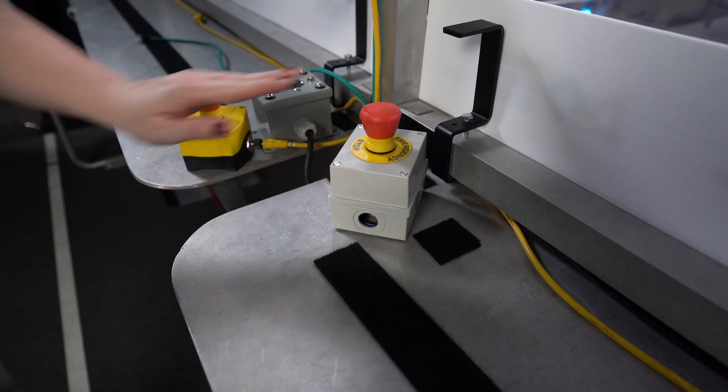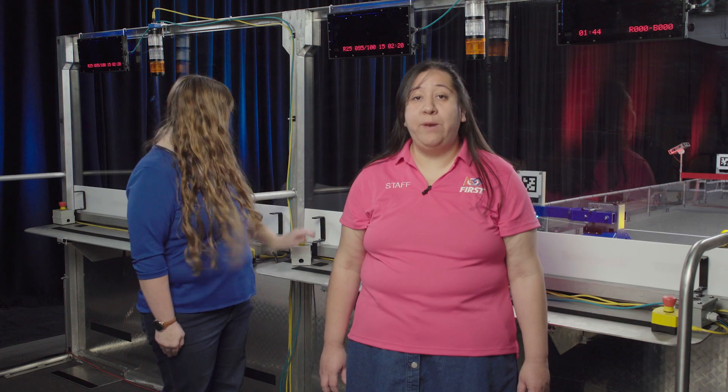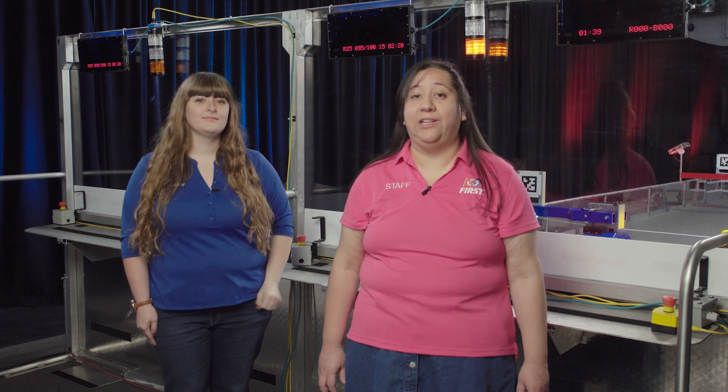The e-stop button lets you disable your robot during a match. If the e-stop is pressed, your robot will be disabled for the rest of the match. When pressed, the button will stay in the down position and the amber light in the driver station will illuminate.